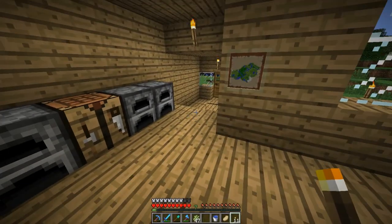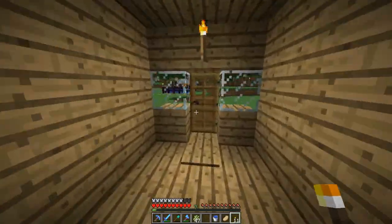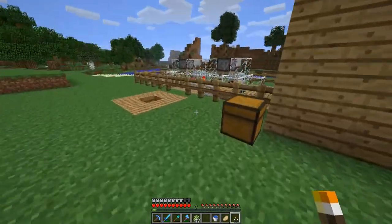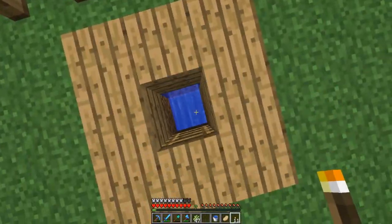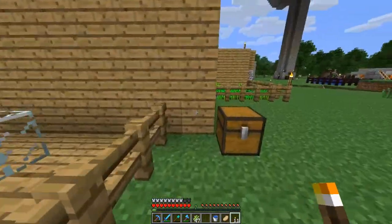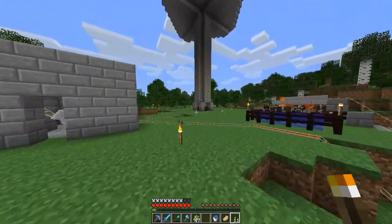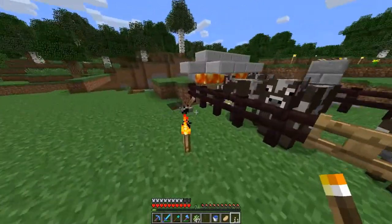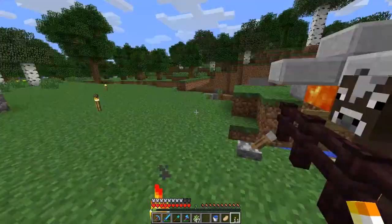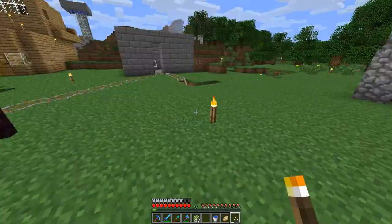Hey, what's up everybody, it's Boots Games here, welcome back to my Minecraft survival. Last episode we did this pumpkin farm and it has actually worked - not very often, but I did see it work once. So that's... that cow's dying, why is the cow dying? Oh, it could have - it didn't die though, that's nice I guess.